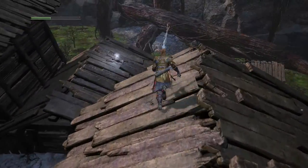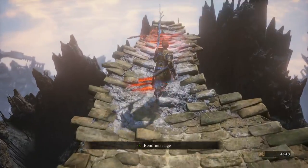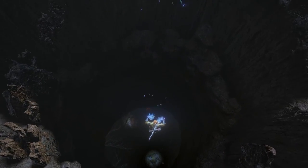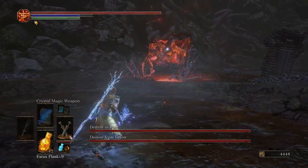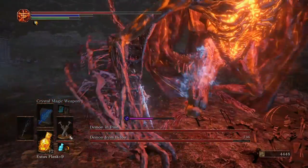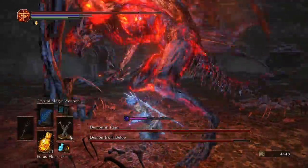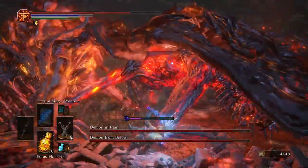I have a boss fight this episode. Here's the boss fight discussed at the beginning — the demon the old woman mentioned. It's actually two enemies: Demon in Pain and Demon from Below. The demon in pain I believe needs to die first. Actually that's toxin. This is Demon from Below — you're not relevant. The Demon in Pain is relevant; that's the one I want to kill. I can't see both of them, which is a bit of a pain.